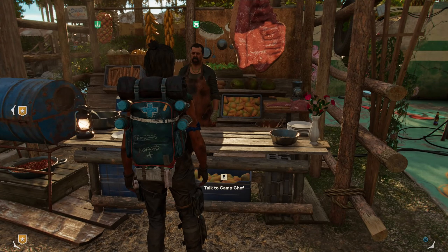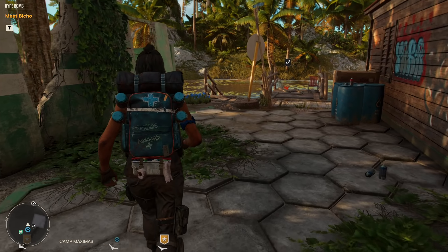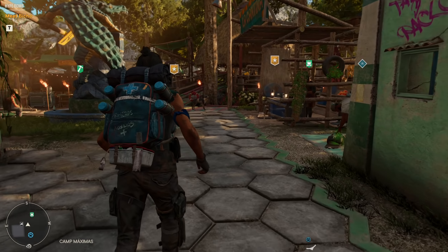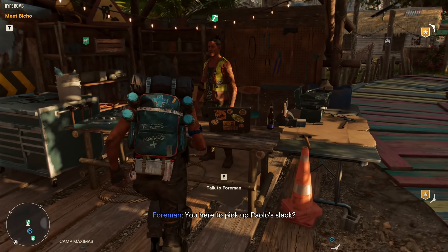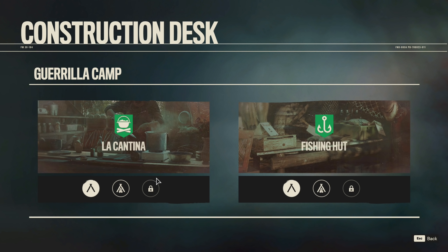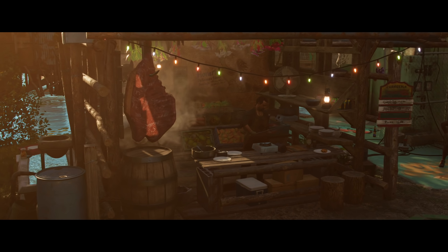There are 6 different upgrades that you can build in your main Bandit Camp Headquarters, one in each province, and each Bandit Camp Headquarters can take 2 of the possible 6 upgrades. So you need to establish the main Bandit Camp in all 3 provinces to get all 6 upgrades. You build the actual upgrades by speaking to the Camp Foreman, which gives you access to the construction desk, and there are 3 different levels of upgrade for either of the 2 upgrades in each of the 3 main Bandit Camps.